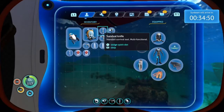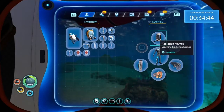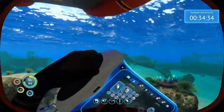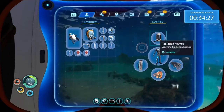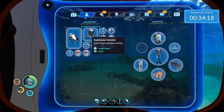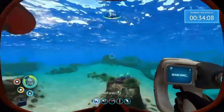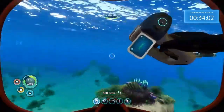The rebreather isn't automatically equipped because we have the radiation helmet on. So if I take this off, am I going to get radiation? Let me scan — okay, normal. I'm going to keep the helmet on just in case, but I want to know what the rebreather does. Let me try swapping items. It doesn't look like it's helping my oxygen. It doesn't look like we have radiation, so I think it's fine.